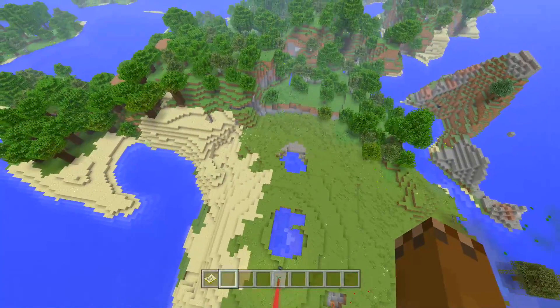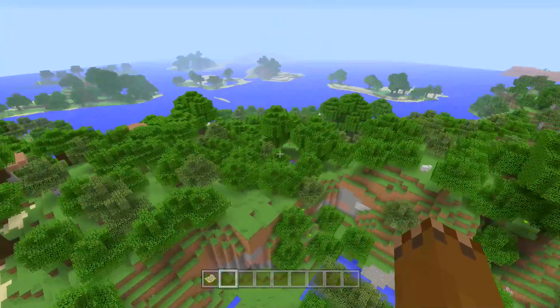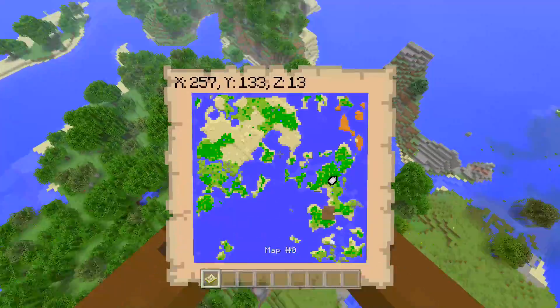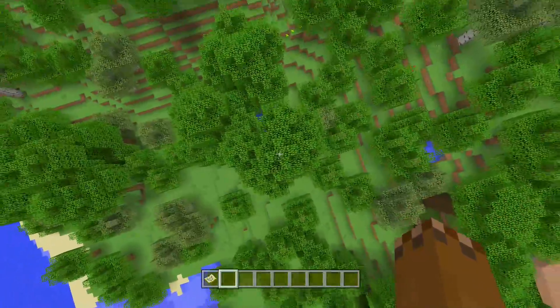There's a ravine here as well if you're into ravines — there's one right there. You can go get tons of iron and coal, which is great for early game gameplay. This seed looks really cool — lots of ocean, lots of pretty biomes, and just really cool in general.